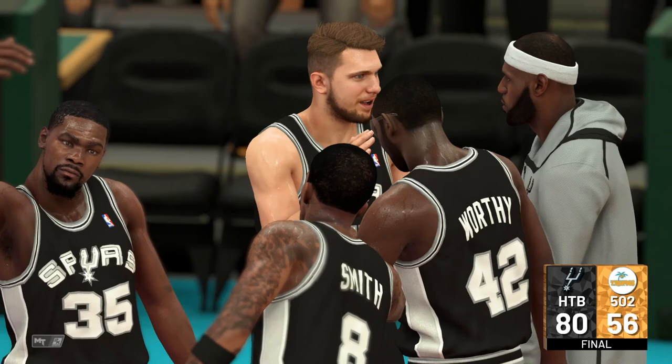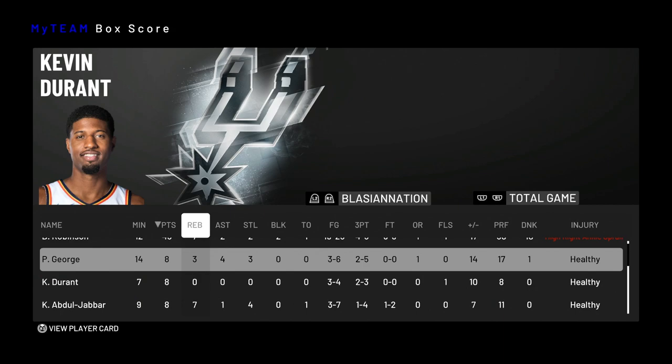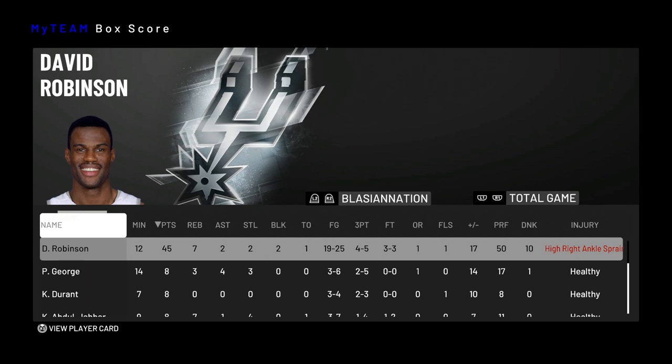Luka showcasing some of that limitless range off-dribble. But D-Rob — super unfortunate you got injured. Either way, let's go ahead and check out the box score and see how our boy did. David Robinson in only 12 minutes — usually I play the full 20 minutes, but my boy got injured. Regardless, he had 45 points, seven rebounds, two assists, two steals, two blocks, only one turnover, shooting 19 for 25 from the field and four for five from three. Not to mention perfect from the free throw line as well. I don't know what else I could really ask out of a card other than a stat line like this. Especially a big man — to see that he actually got rebounds was really nice.